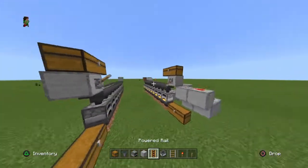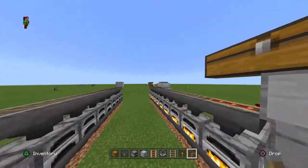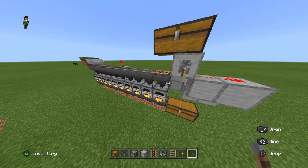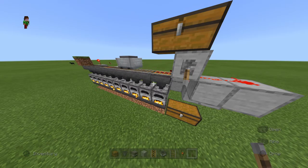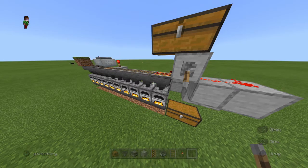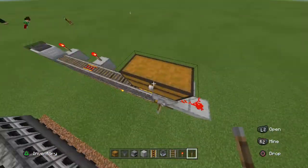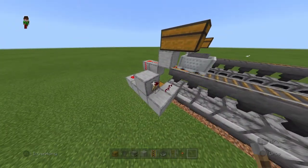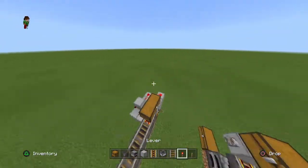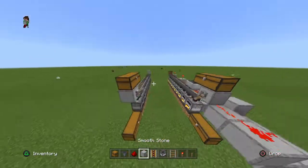Now for the circuit explanation: if this were off, it would instantly power and dump everything into the first hopper, which we don't want. What we have is when this is powered it lets the minecart go, but it also turns off because it runs into the redstone torch — that's the key.